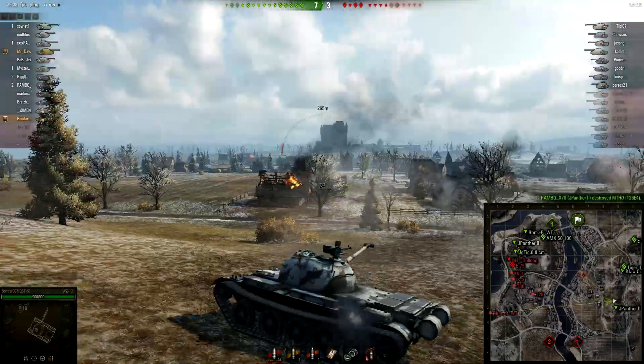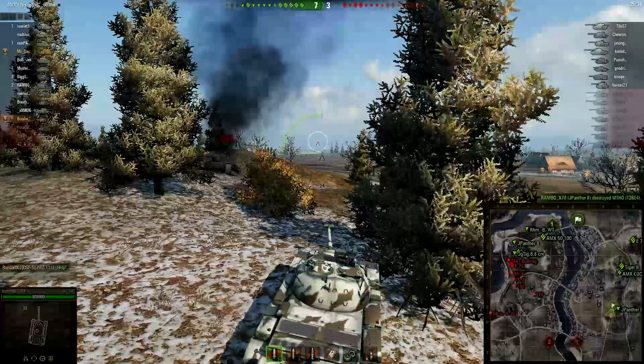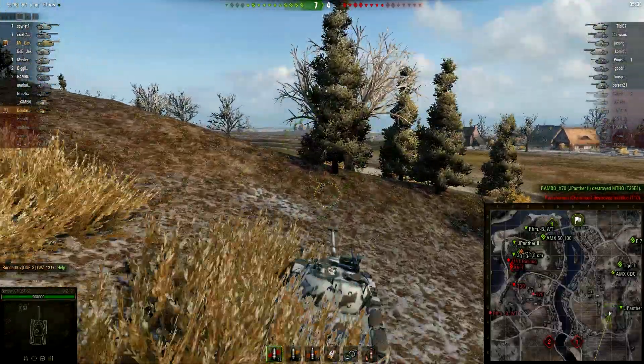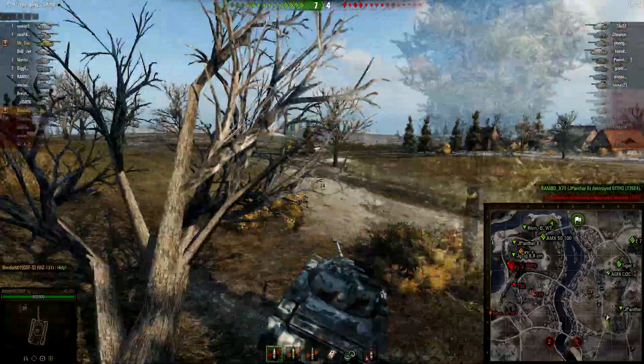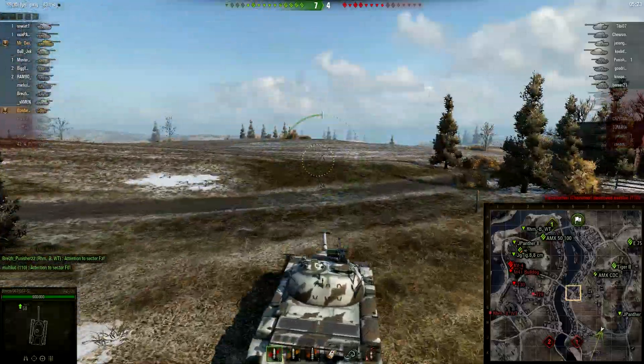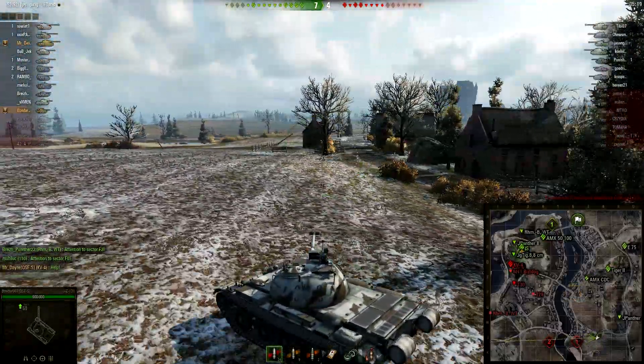The Super Pershing is turning to engage not Bondar, but his VK Panther 2 ally. I haven't taken notice of whether or not Bondar had sixth sense — and that wasn't something I noticed in the previous attempted recording either. In either case, Bondar's team is up by 3 vehicles, 7-4 at this point — a comfortable lead, but that western front is in a pretty significant amount of danger.